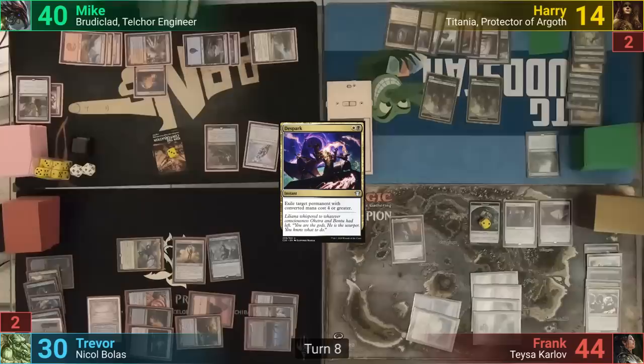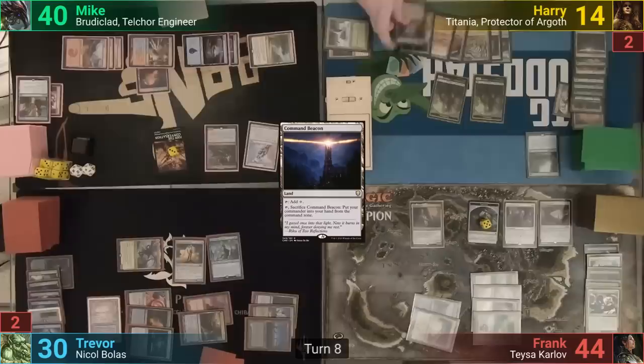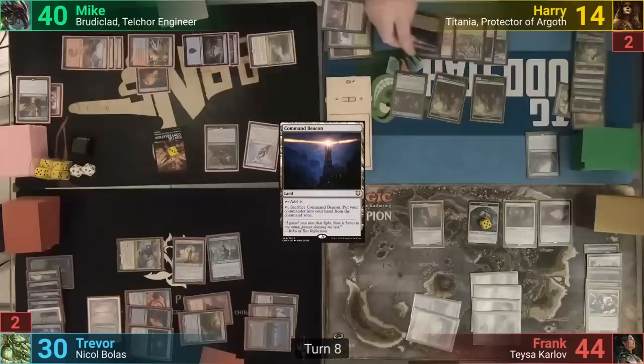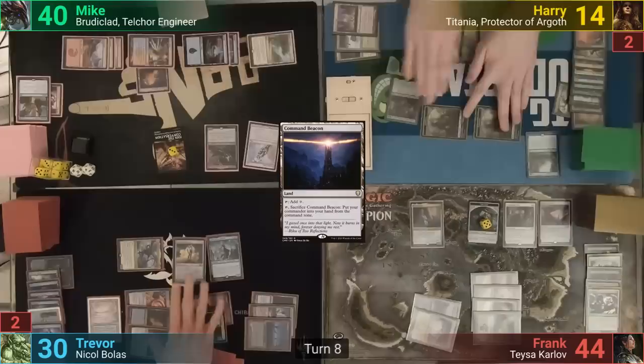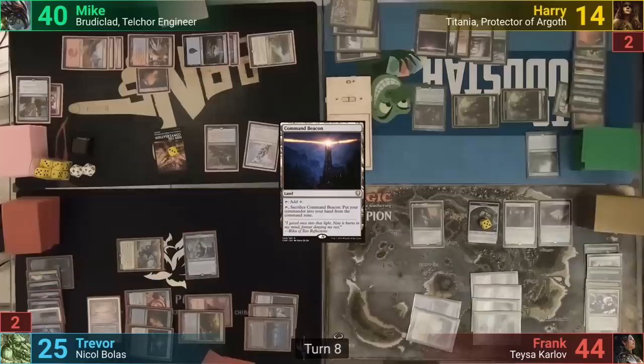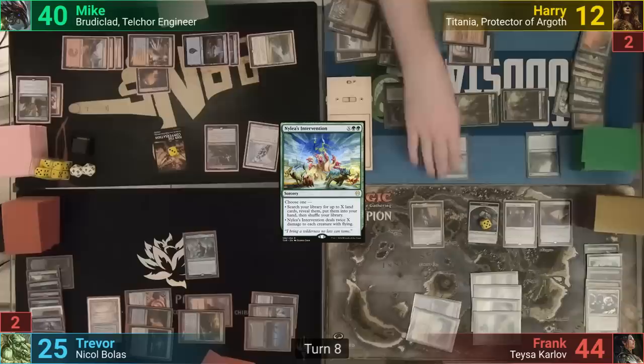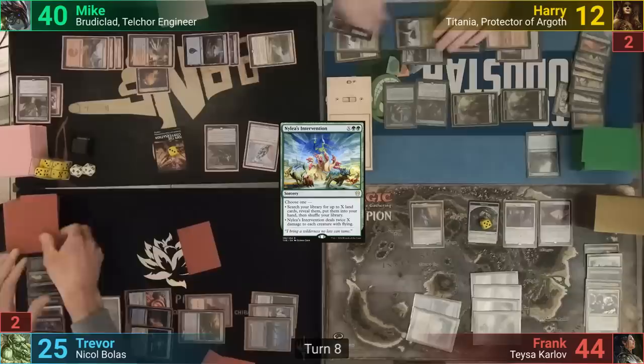Harry uses his Library trigger — pleasing Frank as he gains three treasures — trying to dig out of the hole. He plays a Command Beacon and cracks it to bring Titania back to hand, realizing City of Traitors should be gone from playing a land, but the table lets him float the mana. He recasts Titania, bringing back the beacon, and goes to combat. He swings at Trevor with tokens; Trevor blocks one with the Solemn, draws as it dies, and takes five. In his post-combat main phase, Harry plays Eternal Witness bringing back Nylea's Intervention. He casts the second mode to damage flyers, taking two from Ancient Tomb. Nicol Bolas and Kefnet are taken out — Trevor puts Kefnet third from the top.